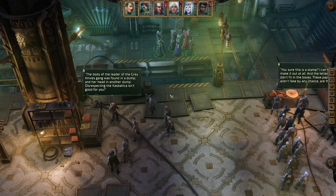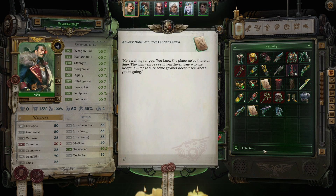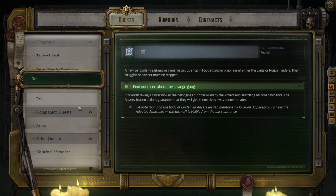Once you do that, when you're looting them, you are going to come across a note — Anvers note left for the Cinder's crew. When you get this note while looting them, you will then unlock the mission, Rot.